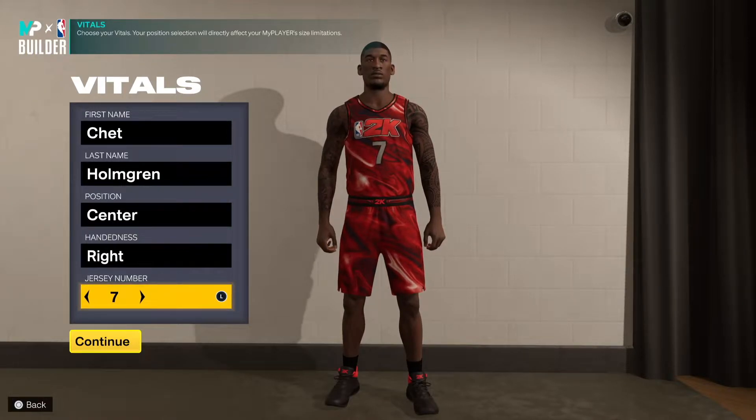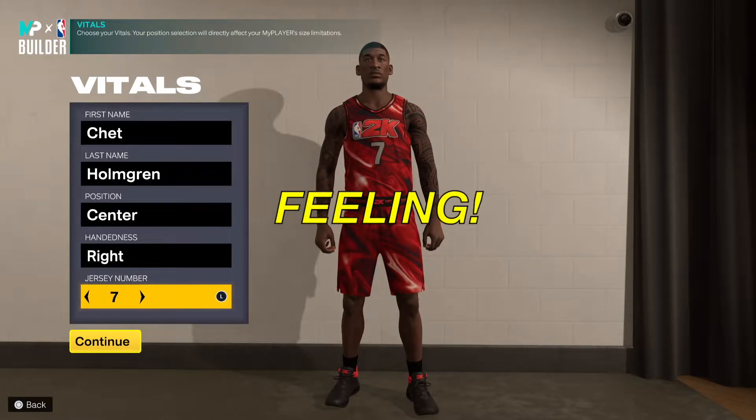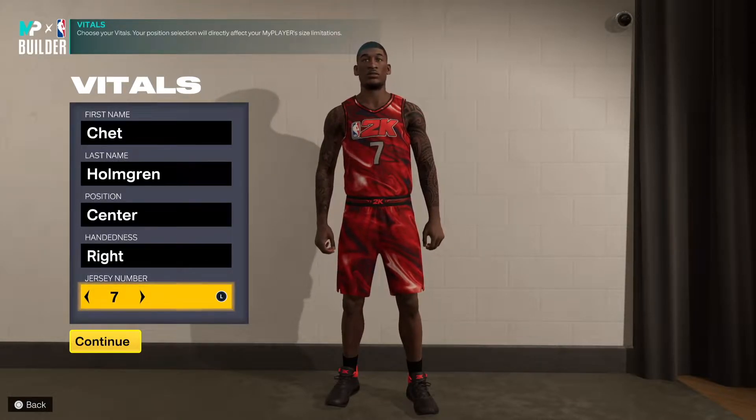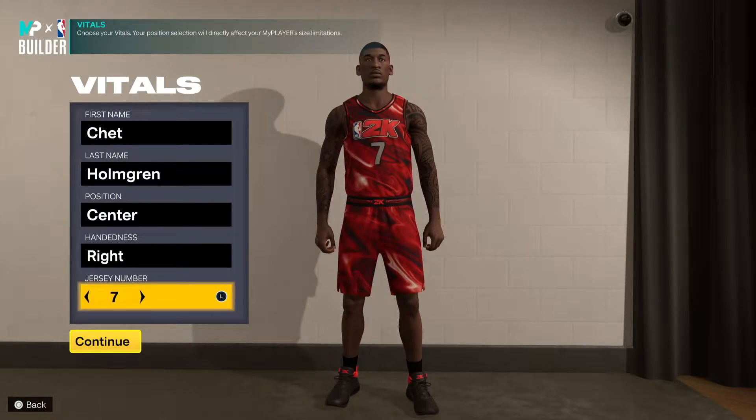What is going on my people, welcome back to another video. Today I'm gonna be showing you how to make the one and only Chet Holmgren center build. This man is incredible — I seen him in the pre-season, he was doing work. Before people were talking about that other sensation who's like 7'4", Chet was the man to me. Unfortunately he got injured — I think it was a calf injury — but this is a requested build, I'm gonna show you how to make him today.